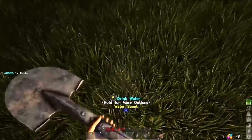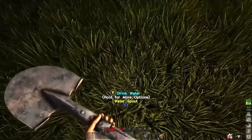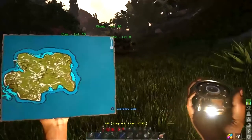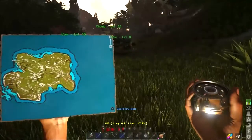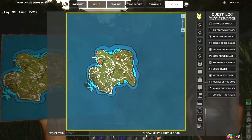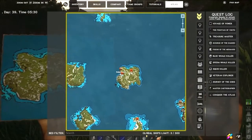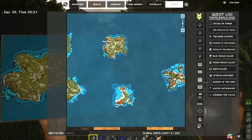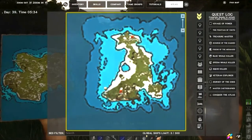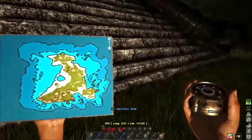That's the first main thing — that's how you get water on any island on Atlas Blackwood. Now if you are traveling to a different island, you really want to make sure that you have some sort of water with you before you leave the main island. You really want to make sure you have a canteen of water.